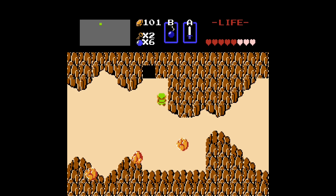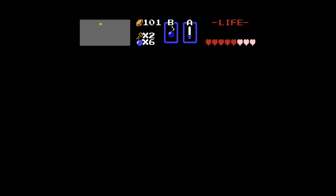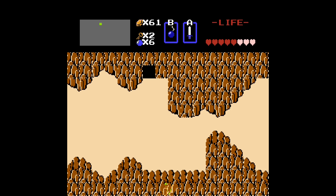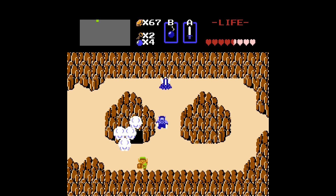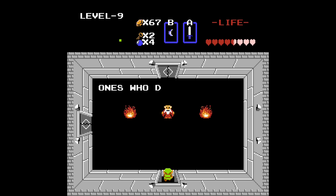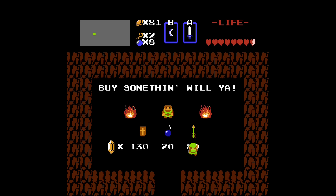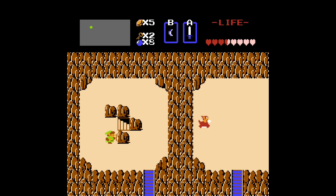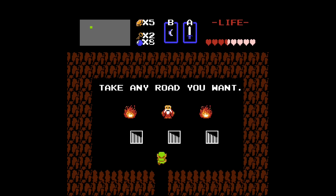I also came across this gambling game where you pay 10 rupees to have the chance of winning some rupees, losing some rupees, or losing lots of rupees. It seems like almost every single time I played it I would get the worst option. As I was randomly bombing suspicious walls, I somehow found level 9 — as if I needed to find all the hard dungeons right now — but I didn't get very far because you need to beat levels 1 through 8 first. From here I wandered more, bought some arrows for no particular reason, and found this claw-looking thing called the power bracelet that lets you push stone blocks and fast travel to different parts of the overworld. The map is relatively small, so it doesn't take more than 3 minutes to get from one side to the other.